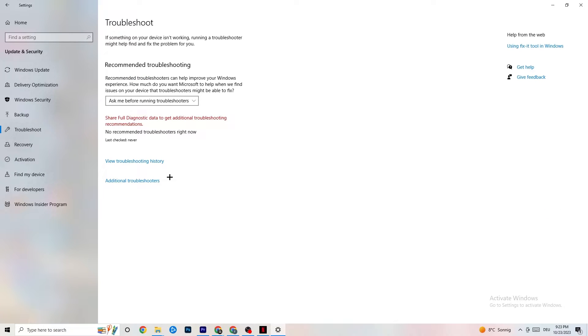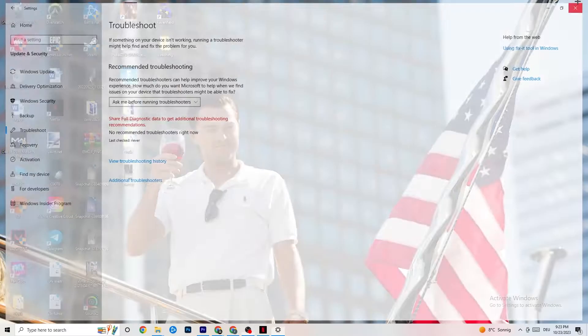Afterwards click on Troubleshoot. Here you can use your operating system to find any broken or not-working data that is damaging your PC, and it will either delete or repair it. Once you're finished with that, close this section.